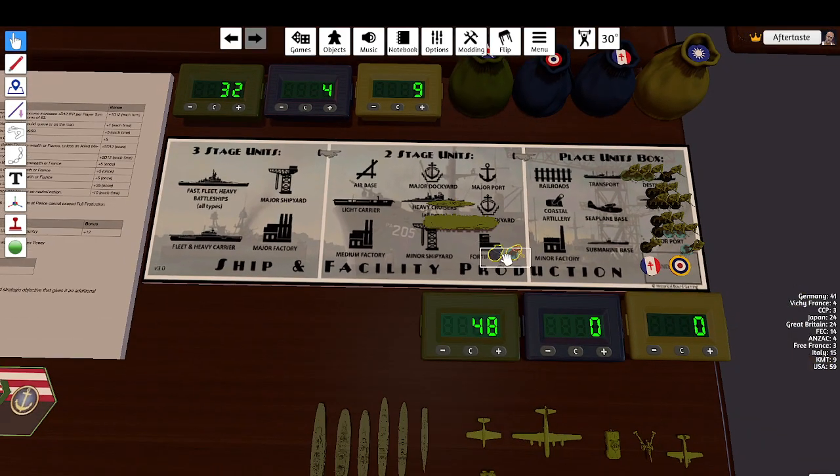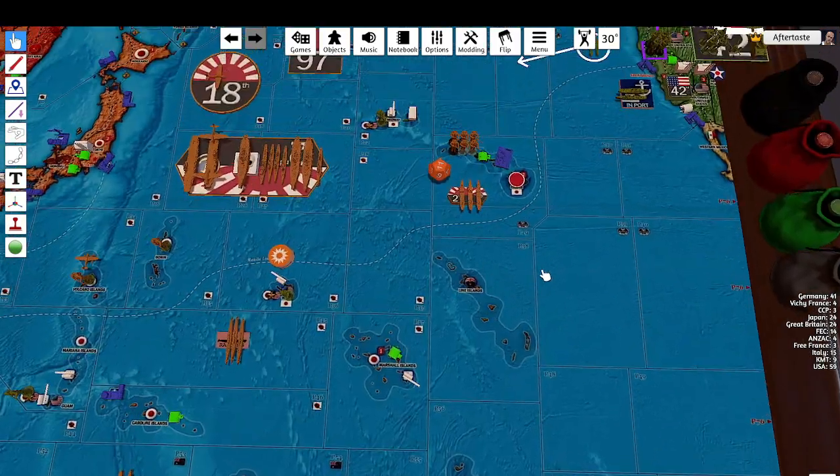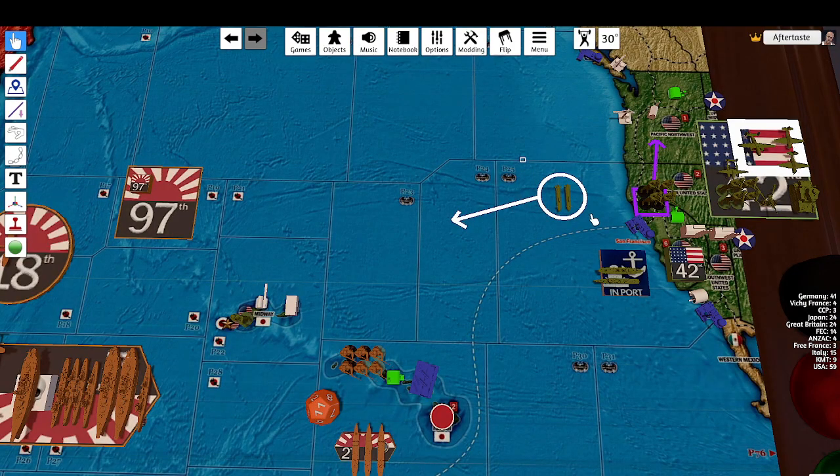These two infantry here along with the Lend-Lease units are set. Ignore the French build cost — that's already included in the American infantry count. That was a whole bunch of preamble. The United States do not have any combat moves yet, but we have some non-combat moves.